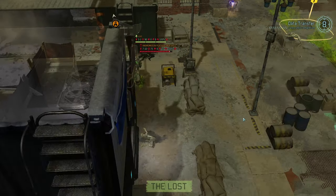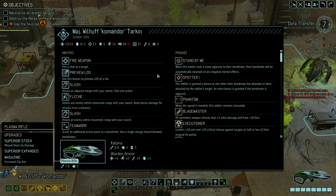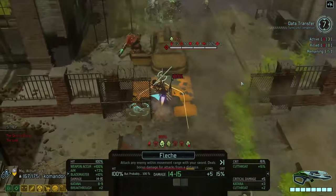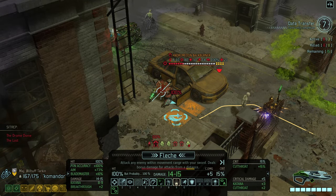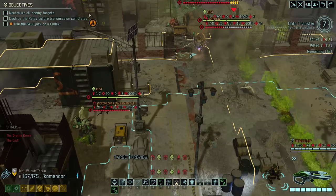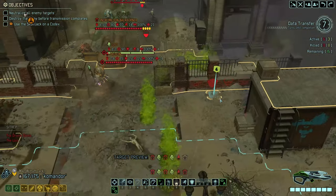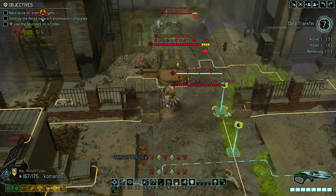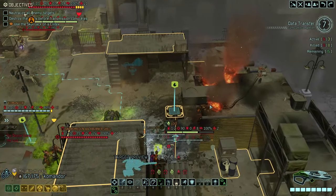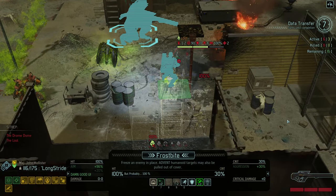Tarkin is potentially in a good spot to use Reaper on this turn. This seems like the perfect moment to use Reaper — maybe. They are a little bit spread out. What I really need to do is give him a mobility PCS. Right now he has 13 mobility, which is not that great.